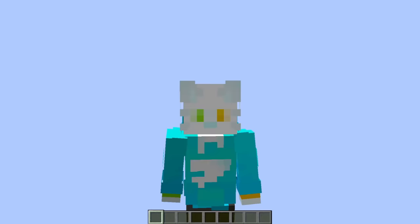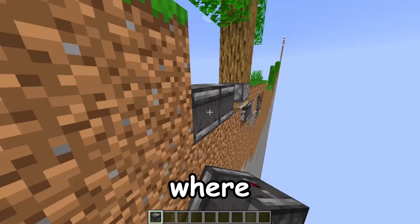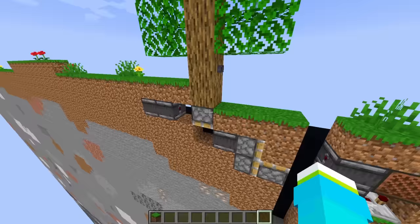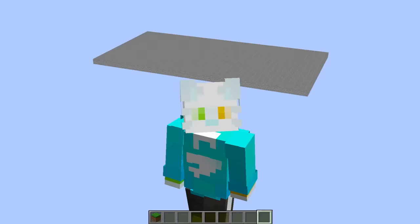If you guys don't know, there is a bug in Java Edition of Minecraft where if we power this piston with quasi-connectivity, then because this piston's technically being powered through the bug, whenever this button activates, it should activate the piston. Minecraft is so bad!